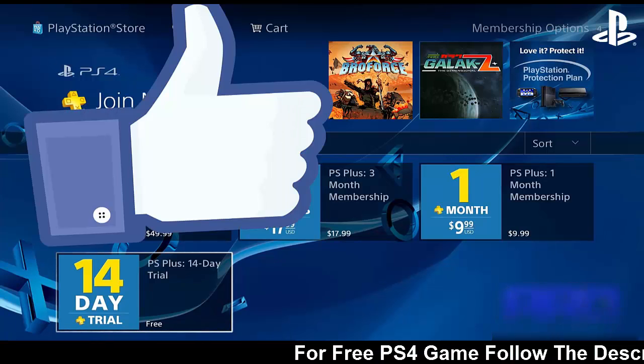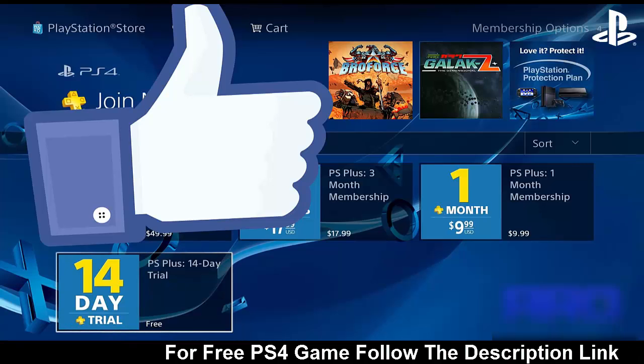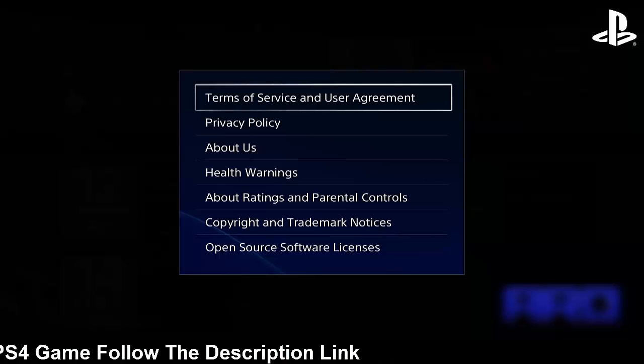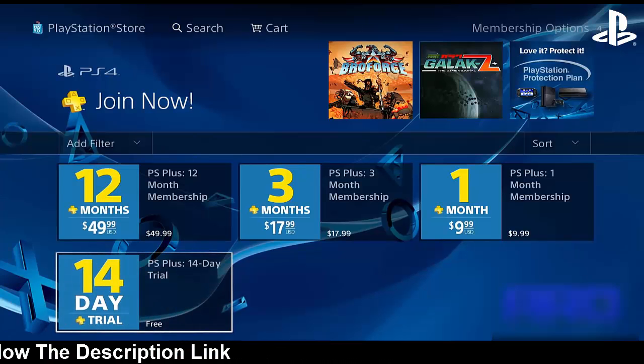Press Options first and then just back out of that — I just wasted a few seconds of your life. Once you back out of the options, press X on it.